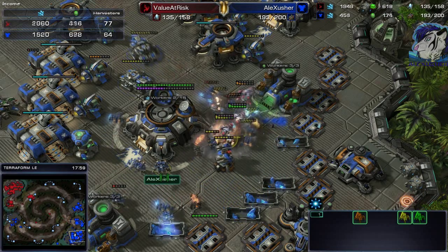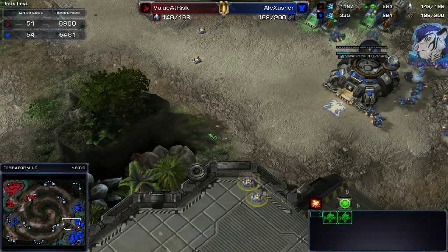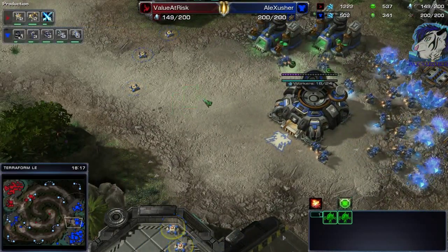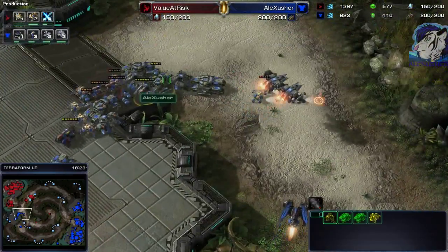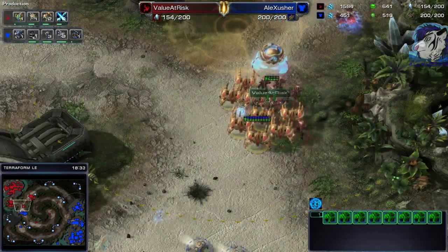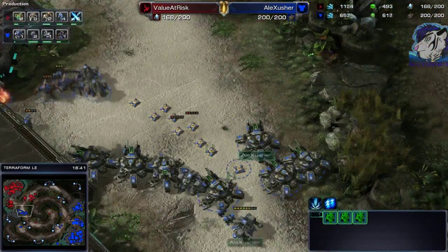Worker-wise he's dealing some damage but I don't need too many workers at this stage. Good repair on the tanks, not losing any. The unit loss tab shows I'm doing quite okay — I killed a base, he dealt some damage, killed a bunker, some tanks, hellbats, but lost a lot for that. He somehow managed to get up to eight Immortals though, which is very strong.